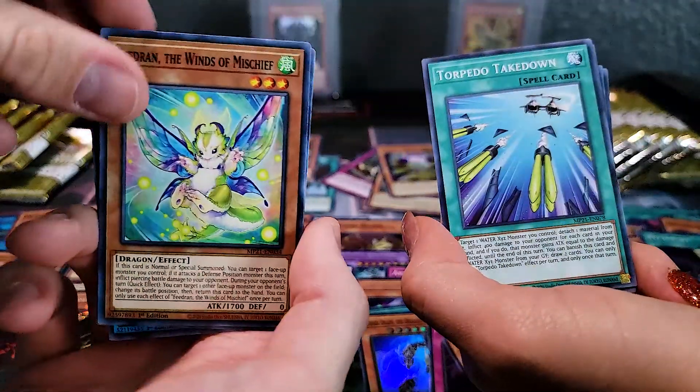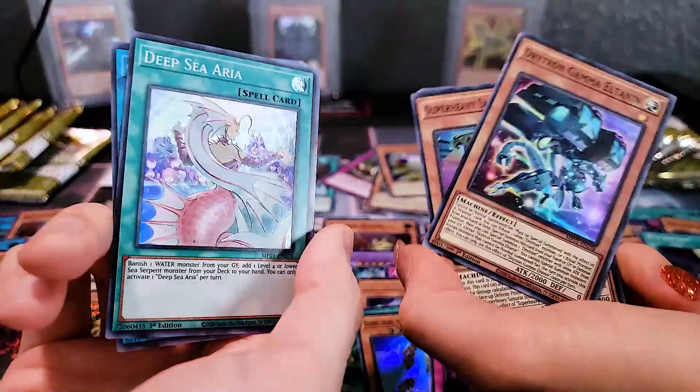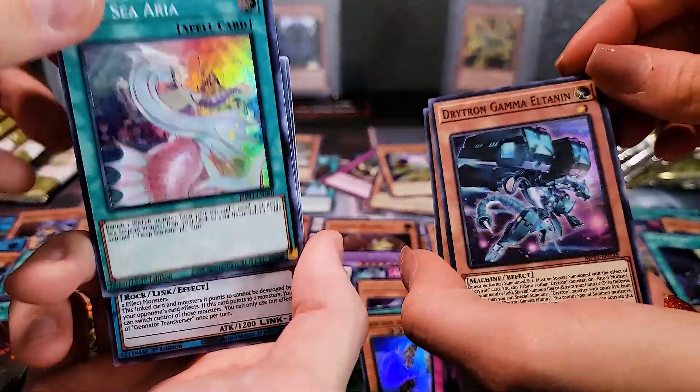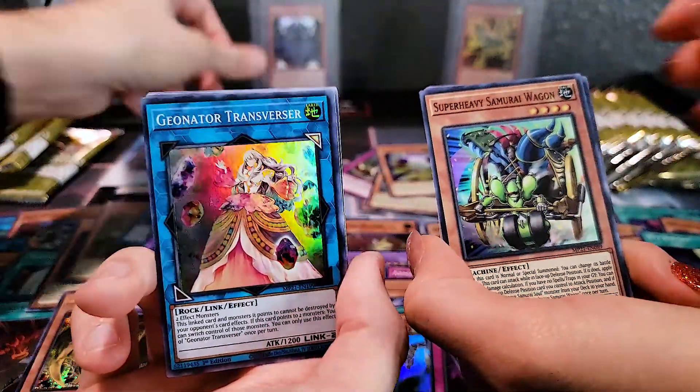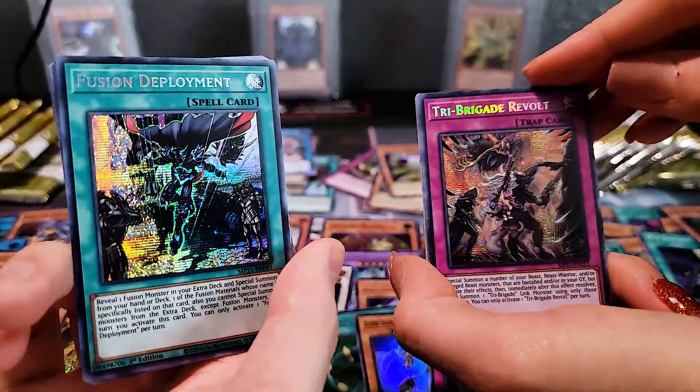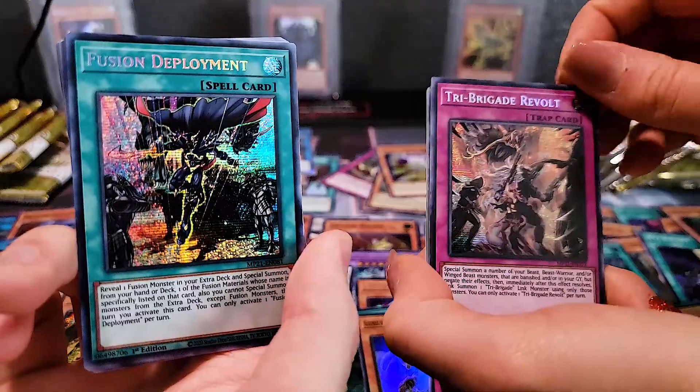Dark Lord Nergal — Tornado Dragon, Tornado Dragon. Deep Sea Area. Drytron Gamma — Super. Might do a Drytron deck at some point. Super Heavy Samurai Warrior Genin. Second Fusion Deployment. Tri Brigade Revolt.